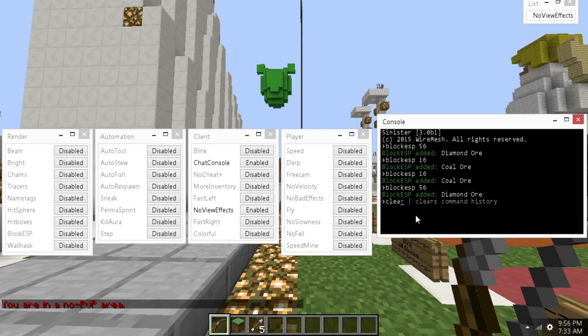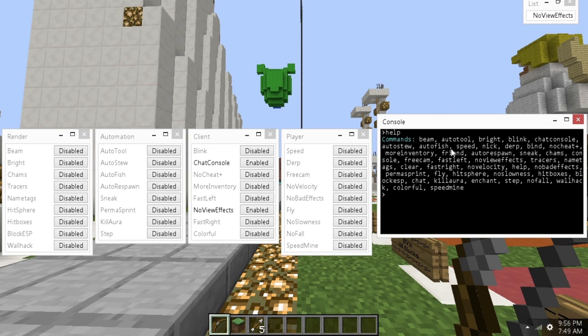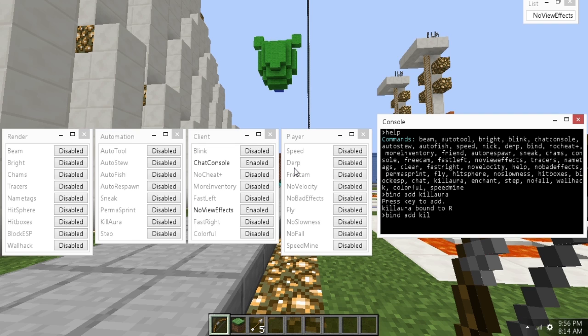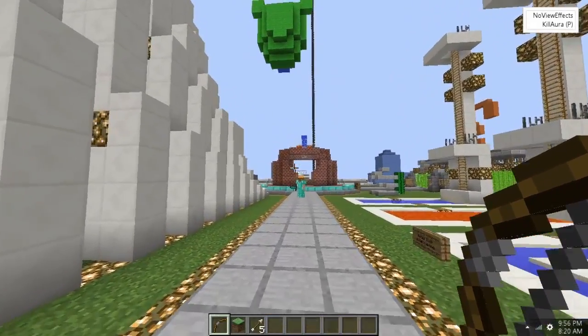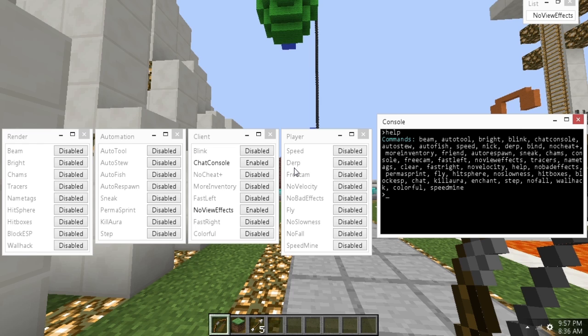No fall works and speed mine works. Here's the console — this is one thing I really like. Since it's a Windows 8 based client, it looks really nice. If you type 'help' in the console, you get all the commands. To bind something, for example killaura, you type 'bind add killaura', hit enter, and it asks what key you want. I hit R — killaura bound to R. To remove keybinds you type 'bind remove' and it tells you which key to target. That's how you add block ESP and all that as well.